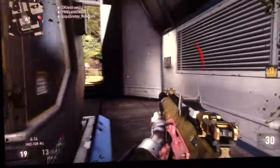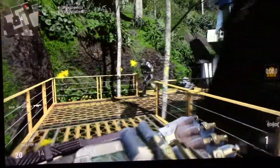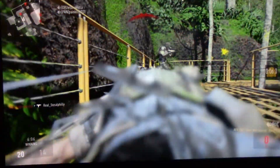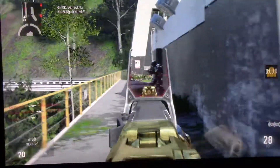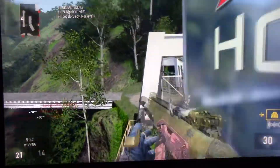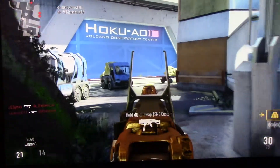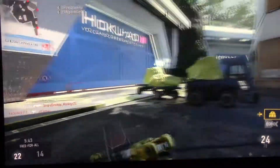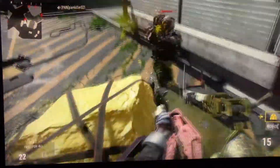I'm definitely opening that care package. I'm not going to open it though because people can just take it, especially in free-for-all. Time is everything in free-for-all. And you see I just keep finding the AFK guy because of my UAV — it's helping. Close quarters — it just can't compete. I can't compete in close quarters. Did I just outplay him?